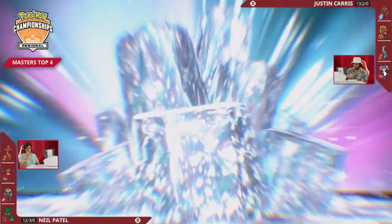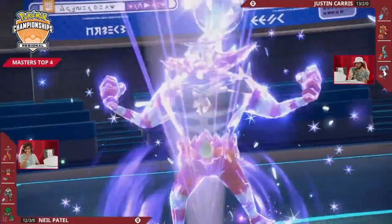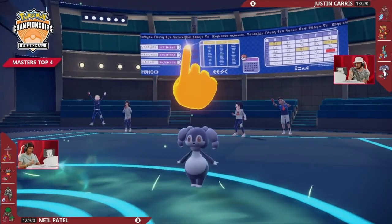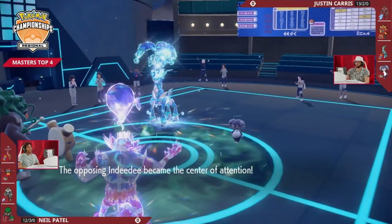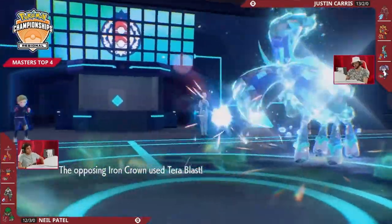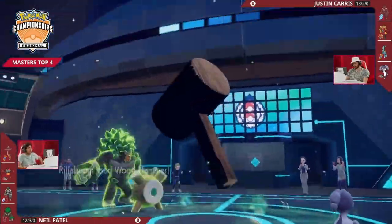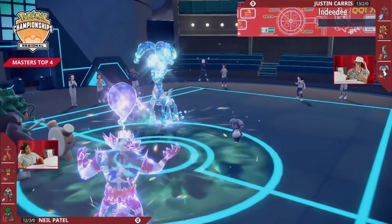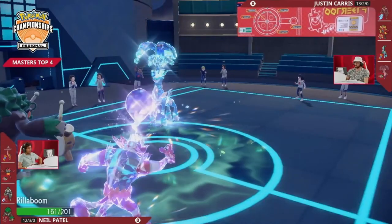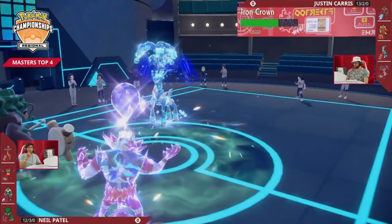We also see Neil's Terastalization — it's going to be the Ghost type Incineroar to avoid the Tera Blast coming out from Iron Crown. That's a really cool matchup quirk: Incineroar is no longer weak to the Tera Blast. Indeedy goes for Follow Me, making sure no damage will be dealt to Iron Crown this turn as it fires straight for that Tera Blast — meant for the Incineroar. A smart Terastalization from Neil there. Wood Hammer from Rillaboom with a critical hit is able to knock out Indeedy in one hit.